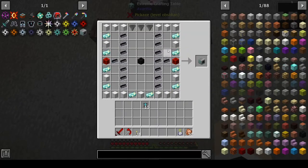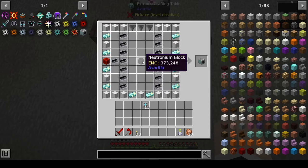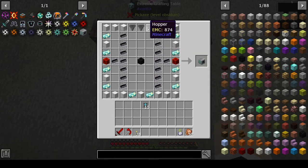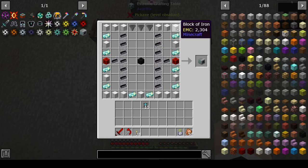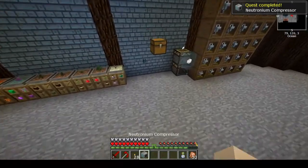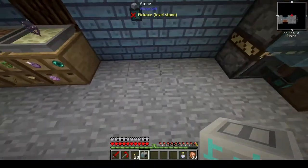We have the recipe already laid out here. You need a neutronium block, some neutronium ingots, poppers, crystal matrix, blocks of iron, redstone, yada yada — you can see here what it takes. It does not have EMC, which is fine, and we only really need one.